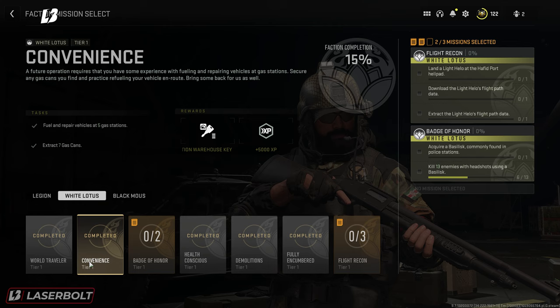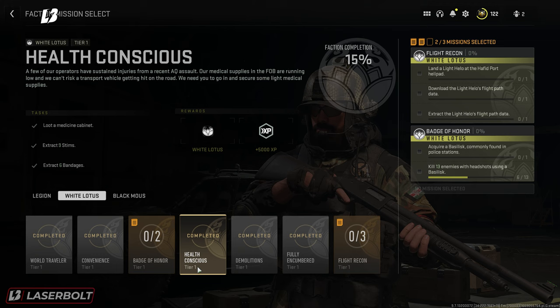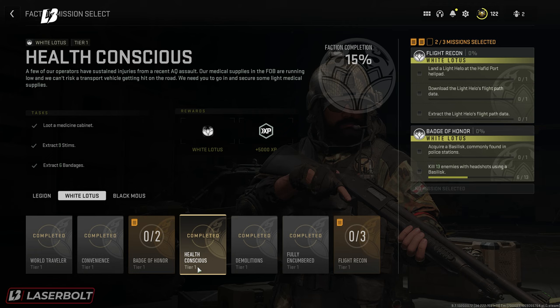The next one I would recommend is Health Consciousness. This allows you to just loot medical cabinets, extract 9 Stems, and extract 6 Bandages. That's going to be easy as well — it might take you 2 turns, but if you do it with a team it will be a lot faster.